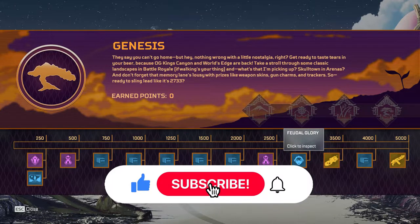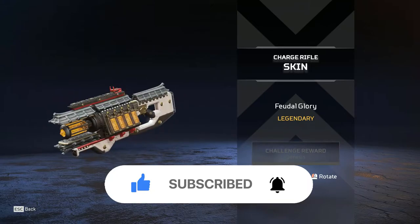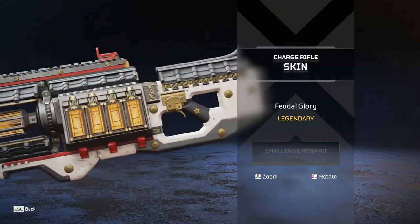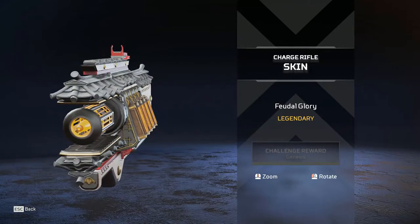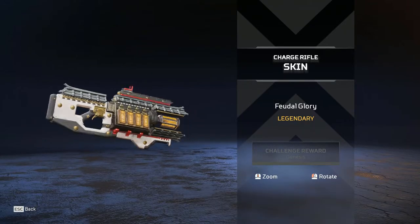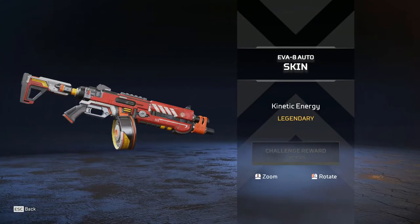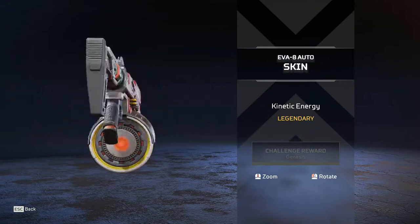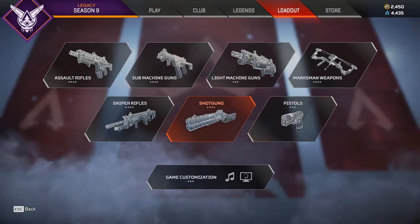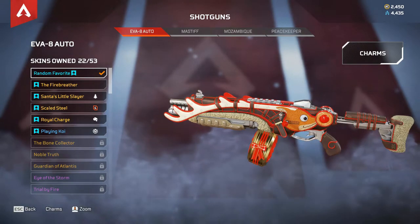Then we have a Feudal Glory Legendary Charged Rifle skin. Wow, that's pretty neat — it's really like an Eastern house with the roof and the walls. I love that. Nice, nice, nice. And then we have the Kinetic Energy Eva 8 skin, which is also a Legendary — also so nice. It's not as nice as my Reindeer Eva 8 skin, but still pretty good. In case you don't know what the Reindeer Eva 8 skin looks like, it's that one right there — and nothing beats that.